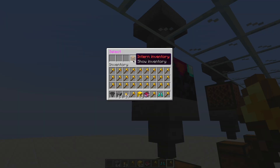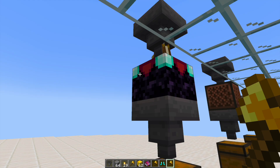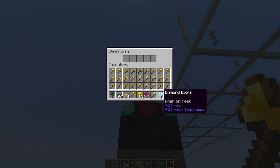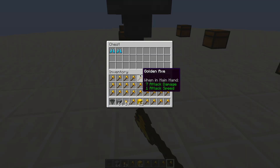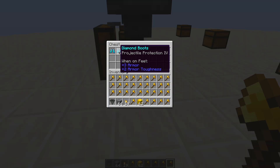The Auto Enchanter is very simple — it only has the intern inventory and overflow. Up at the top, if you pop in an item and then an enchantment, down at the bottom you're going to get that enchanted item.